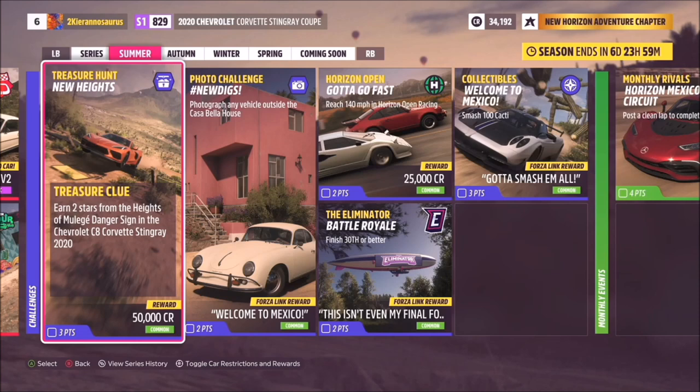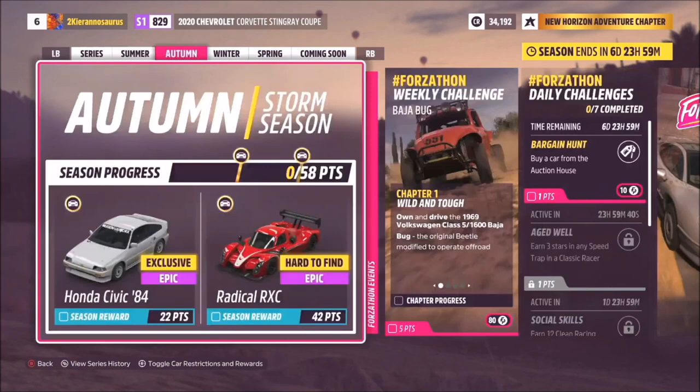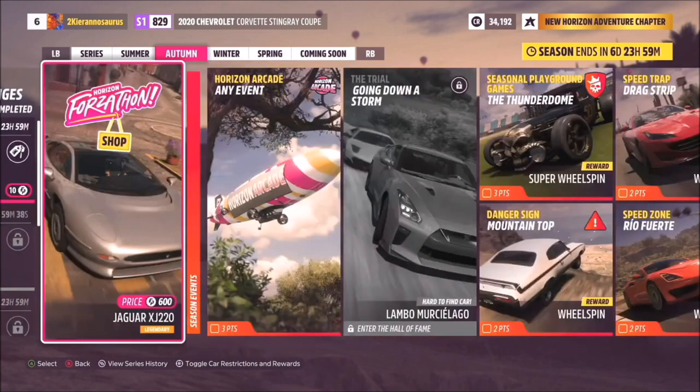Players should earn those rewards pretty comfortably once they've got to grips with the cars. That's Summer. Moving on to Autumn — the storm season. At 22 points we have the Honda Civic 1984, exclusive and epic. At 42 points there's the Radical RXC, hard-to-find and epic. The trial 'Going Down a Storm' gets you the hard-to-find Lamborghini Murcielago, which was also in the FH4 playlist — a nice bit of synergy.